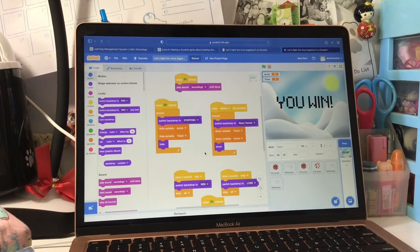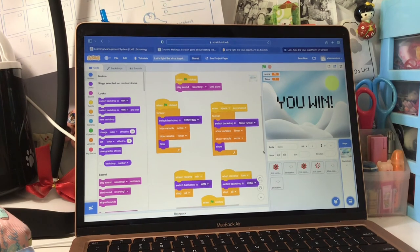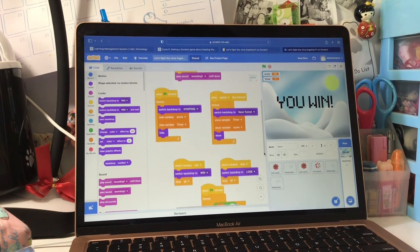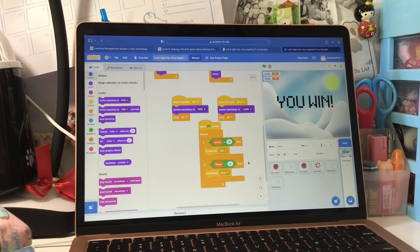The first code is to make music while you are playing the game. The second code is to make the starting page and hide the score and timer before you start the game. The third code is to show the timer and the score when you start the game and switch to the game page. The fourth code is to show that you win when you win the game, and stop everything.